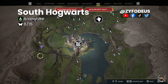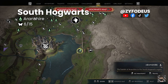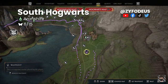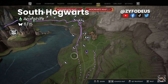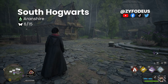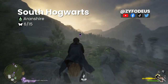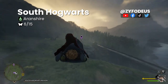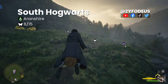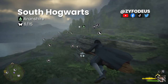Reference Hogwarts and move east to the Aronshire floo flame. Mark the butterfly's location on the map, then fast travel to Aronshire. Once arrived, look to the right, ride your broom, and move to the marker's location. When near the marker, activate Revelio to find the butterflies, then move closer to activate them and reveal the hidden chest.